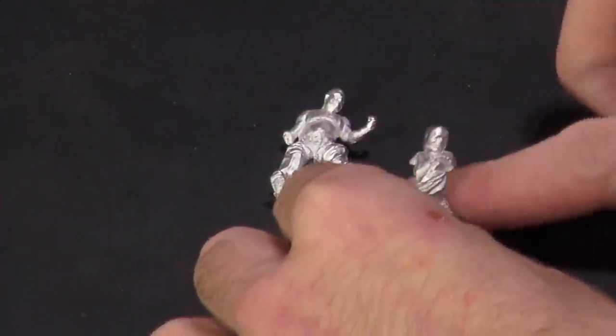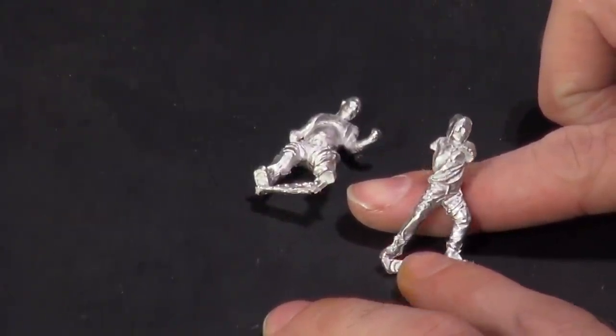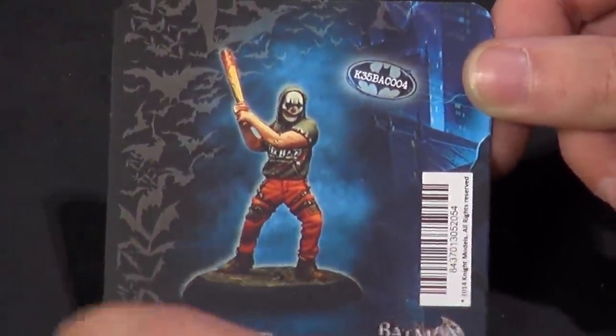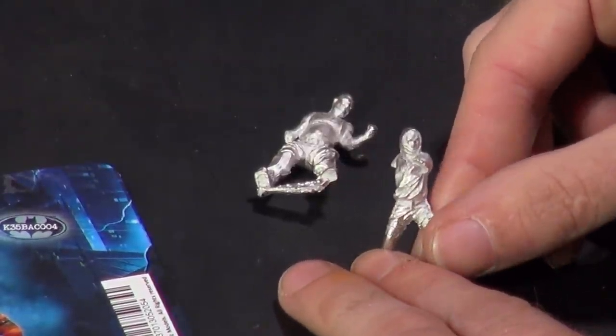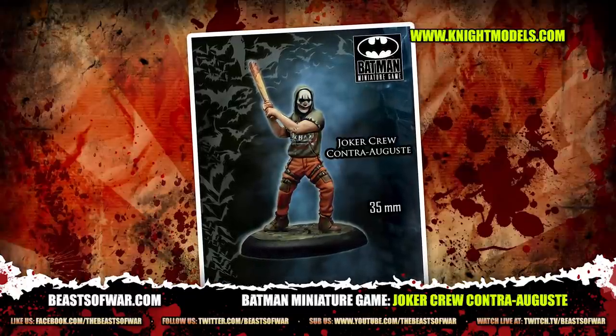We have the next of our goons, who is wearing a hoodie. That is Contra Augusta — a very highfalutin name for a grunt. He's rocking about with a baseball bat. Again, great detail. The mask is quite plain on the actual miniature, but a little bit of freehand work makes it perfect for getting started. The makeup on these is going to be really good training for those who want to do faces.